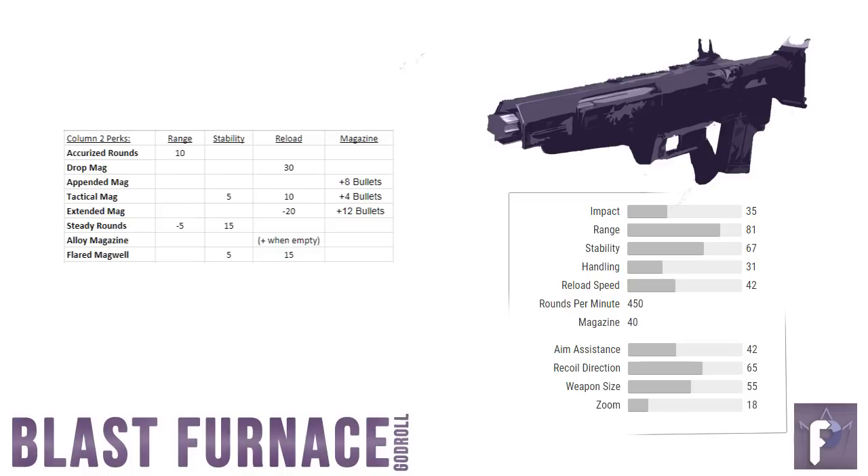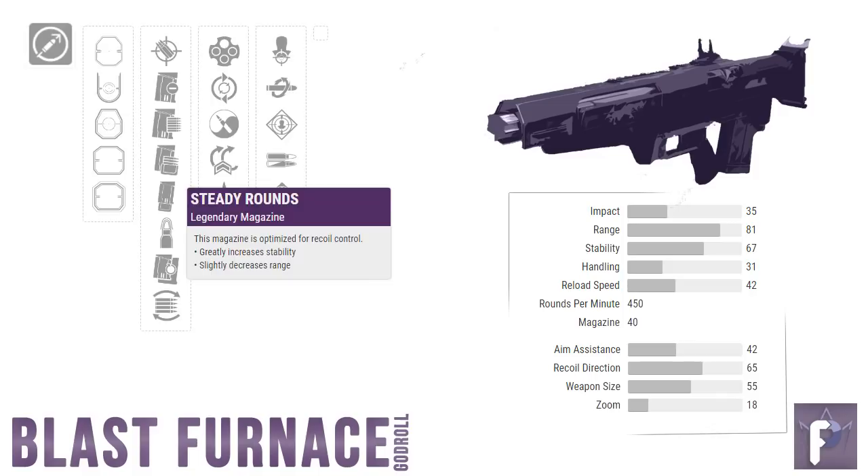Controller crew, things are a little more dicey for you. You're looking for stability, and you've got three options. Tactical Mag and Flared Magwell will both up your stability by 5 and also help your reload speed. Steady Rounds give the biggest bonus of plus 15, but at the cost of 5 range. I'm going with Steady Rounds — the penalty to range hurts, but the Blast Furnace has a high base range to begin with. That said, Tactical Mag and Flared Magwell are fine backup choices since they help stability without hurting your range.